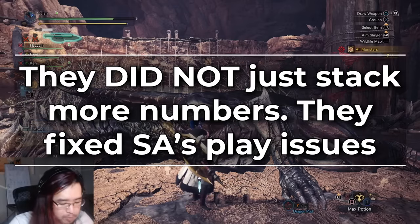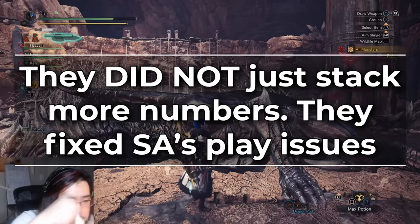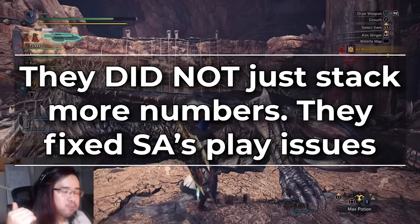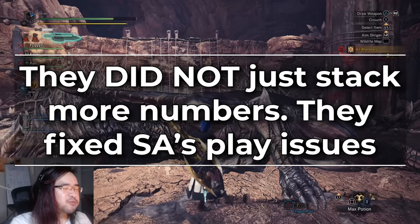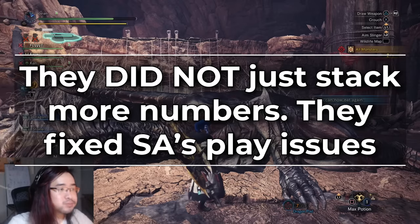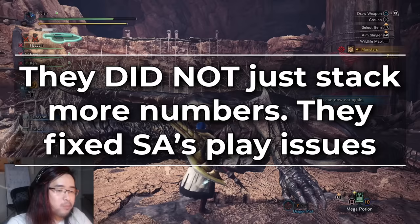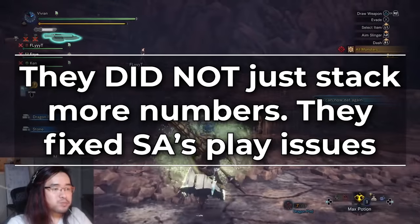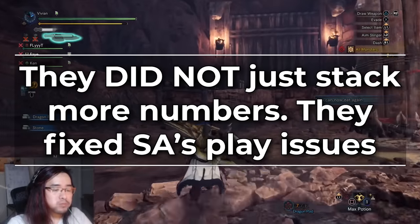Here's the thing — they did not give it the Heavy Bowgun treatment and just stack a bunch of extra damage on it. They actually fixed its play issues. They made enough changes to actually fix all of those points I brought up previously and then some. Let's talk about how they fixed these issues and then discuss the four distinct Switchaxe playstyles that now exist and what combos they use.